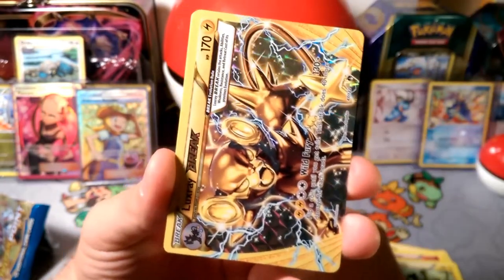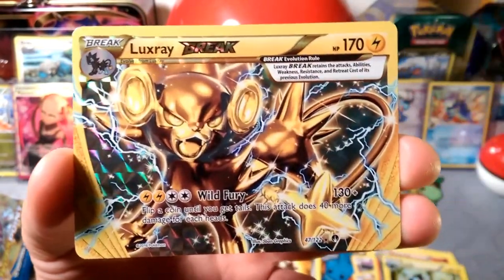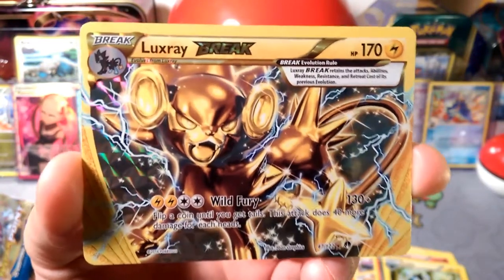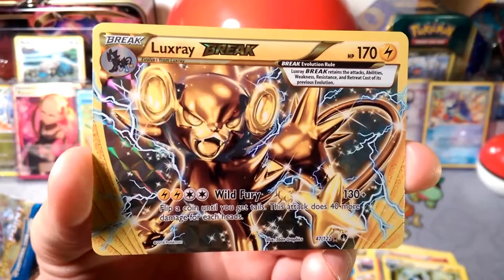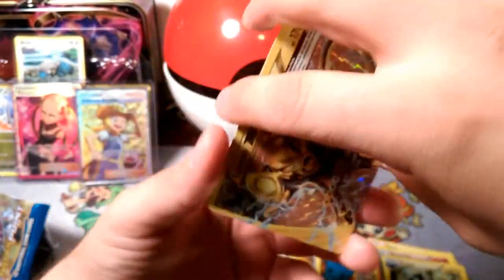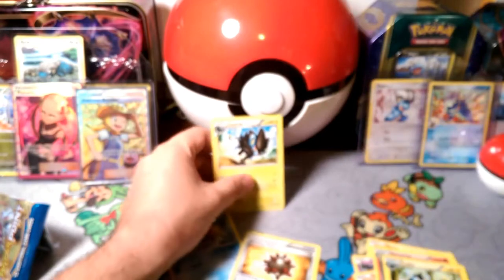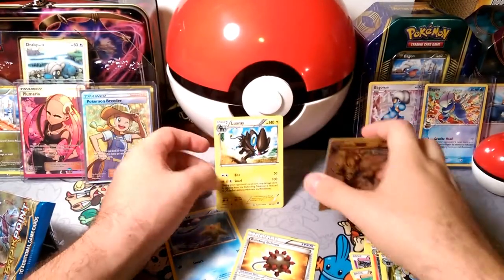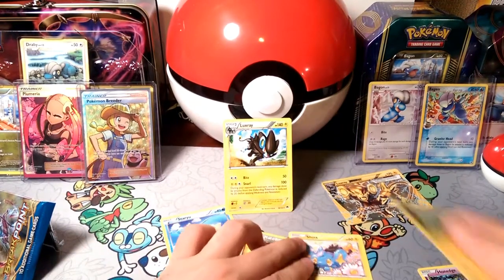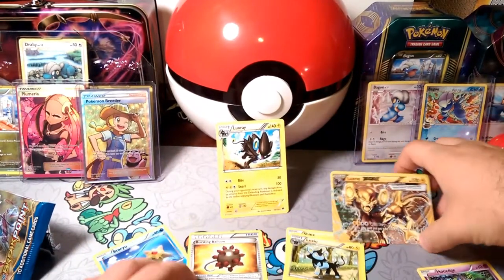We got a break! Wasn't the one I was looking for, but we got a break. Look at that — Lux Ray Break. Wild Fury: flip a coin until you get tails, this attack does 40 more damage for each heads, so it can do 170 damage out the gate. But you have to evolve it four times. And our rare in this pack is a Lux Ray. We got that whole evolution line, guys. That is crazy.